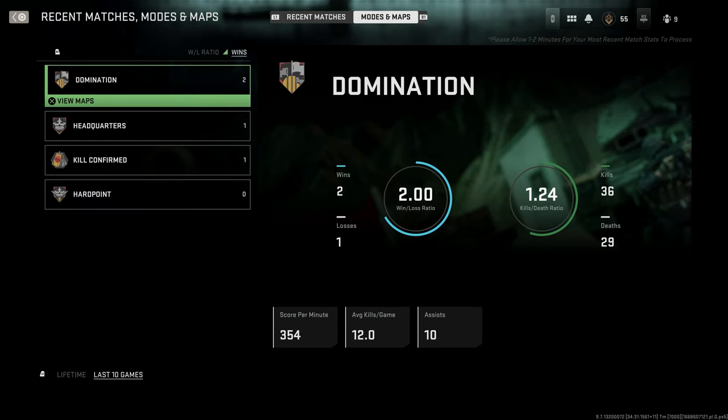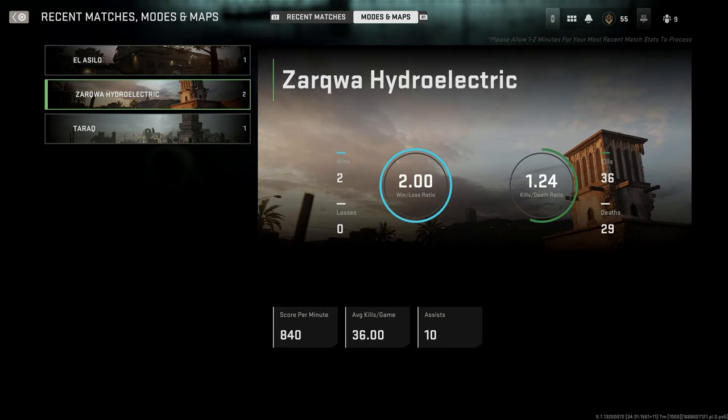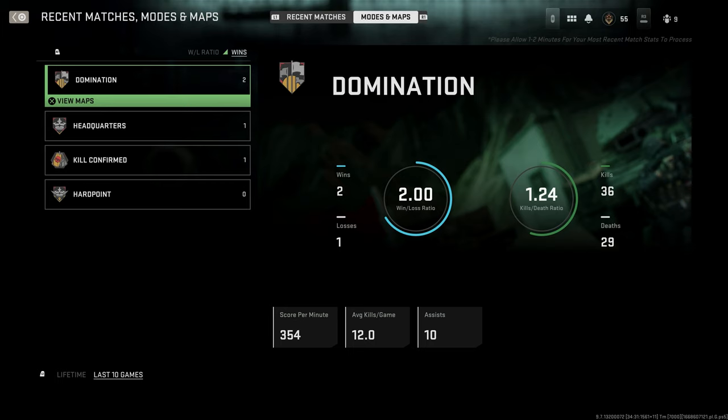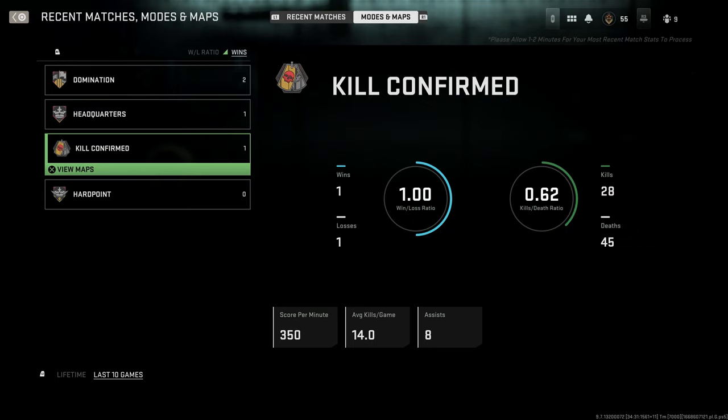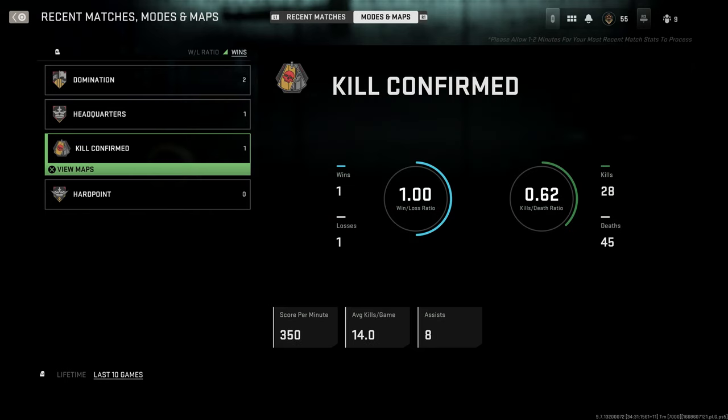If you push R1 you can see modes and maps, and it gets even more in-depth. For example, domination — I can click 'view maps' and see details: on Hydroelectric I have a 2.0 win/loss ratio and a 1.24 KD with 36 kills and 29 deaths. I can see per-map stats across however many games I've played, along with average kills per game.